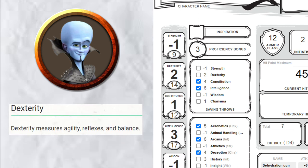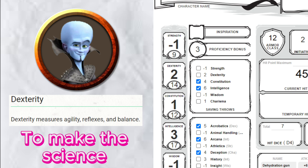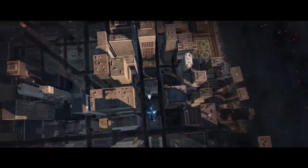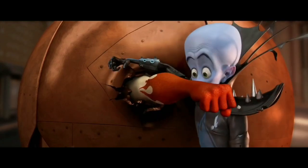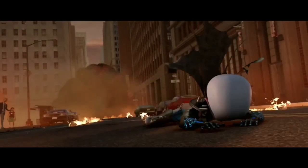Dexterity being a 14 — I have two reasons for that. One, to make all his fancy toys and gadgets, he'd need some dexterous and nimble hands. And two, in the movie, I'd say he's performed some decently acrobatic feats — things I know I'd never be able to do without breaking something. Speaking of breaking stuff: Constitution. Obviously, if he got properly punched by Titan even once, the movie would've been a lot shorter. But throughout it he has been tossed around a bit, so a decent Constitution of 12 works.